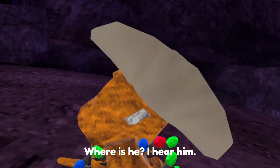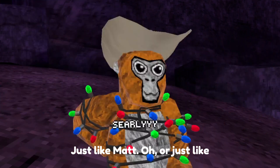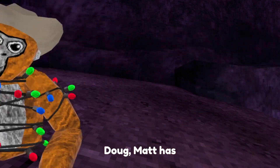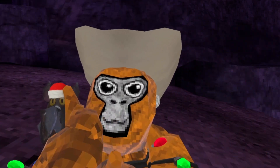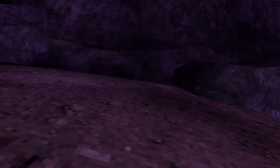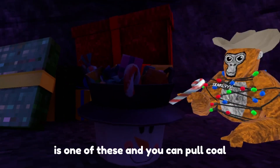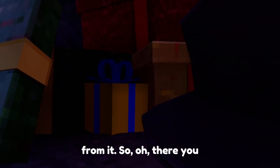A few things have changed here. There he is — just like Doug, Matt has a Santa hat now, so that's kind of cool. There's no snowman with it, but there is one of these sacks and you can pull coal from it.